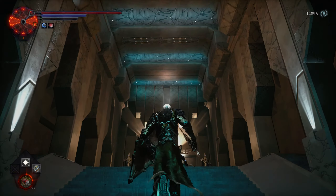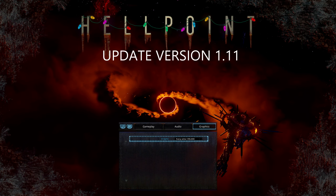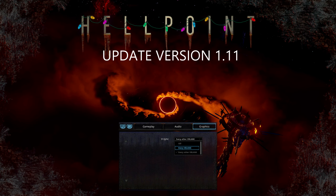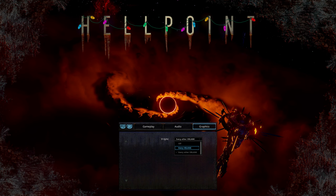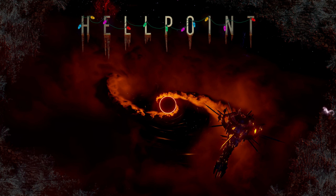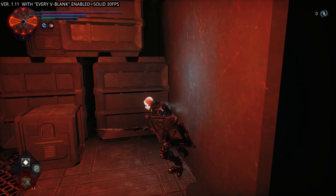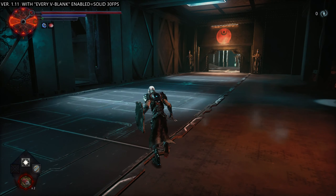This is version 1.11, and you can see the graphics tab that was missing in the earlier footage. There are some v-sync options: no v-sync, every v-blank, or every other v-blank — three options to choose from. We're going to choose every v-blank and start the game. What every v-blank does is maintain a solid 30 without dropping frames. It will drop frames occasionally, but not like before where it would drop a lot with bad frame pacing between 25 and 30.